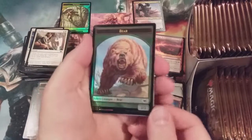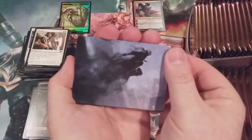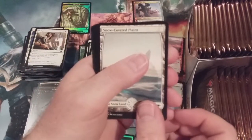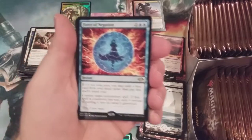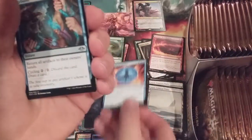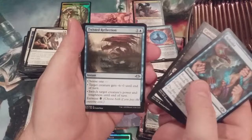Here we go — a foil bear token! Bear decks, who's making the bear deck? Snow-covered plains with Force of Negation — what a great rare, one of the most valuable rares in the entire set. Fantastic. Love to get that card, can't wait to throw it into a deck. Rebuild, Evoke Feeder — look at those back-to-back great reprints. Wow, that was a great pack!